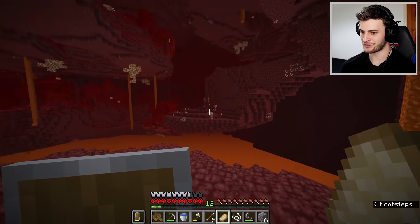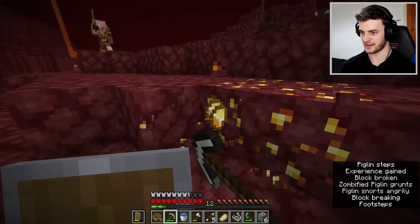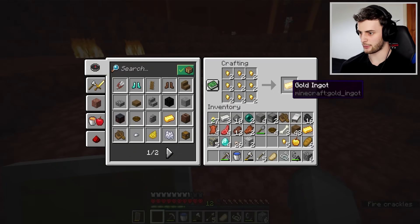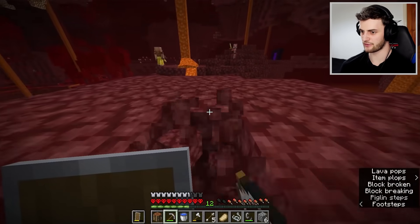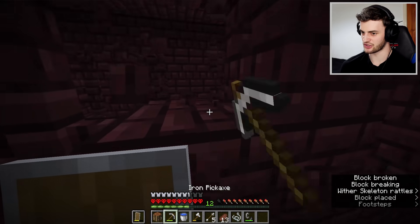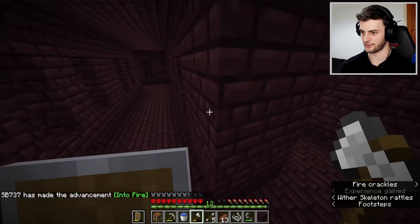Before we go to the fortress, let's grab some of this gold. We've got two more ingots, so we've got enough for two totems. It's probably worth grabbing a bit of netherrack and heading to the fortress, because fortresses are a great place to find gold, diamonds, and other good stuff. I can also take out blazes, which will let me get the blaze totem later on.